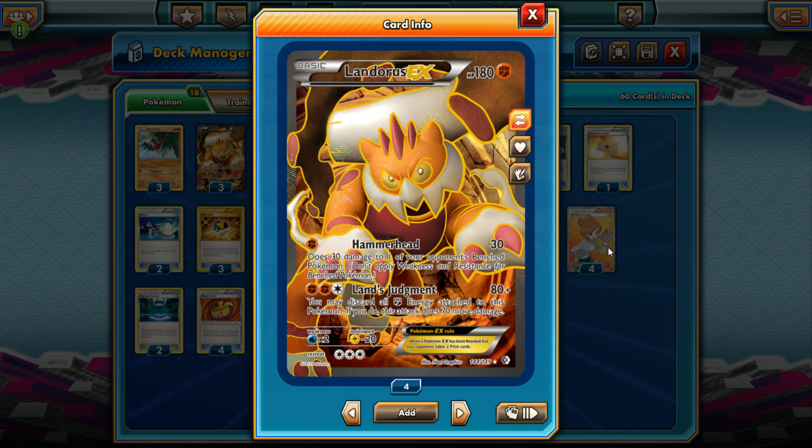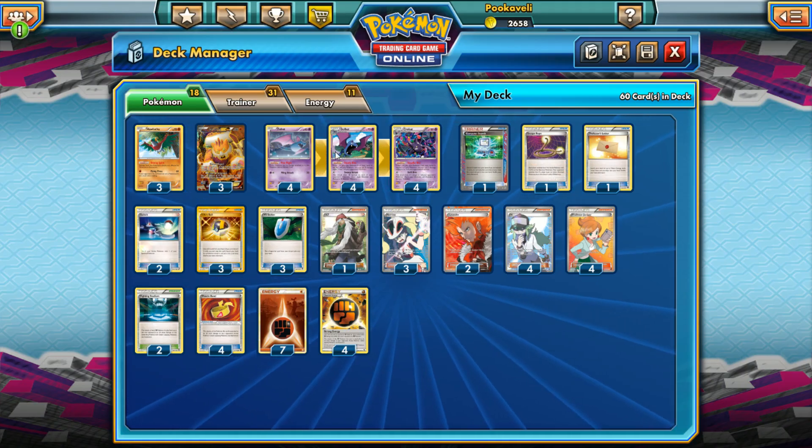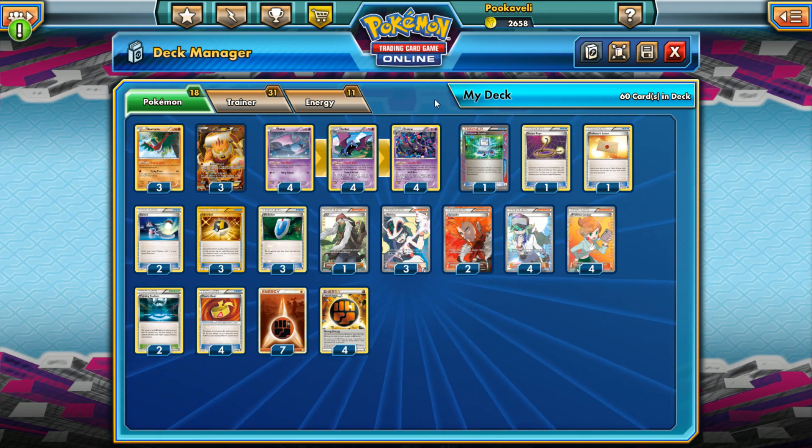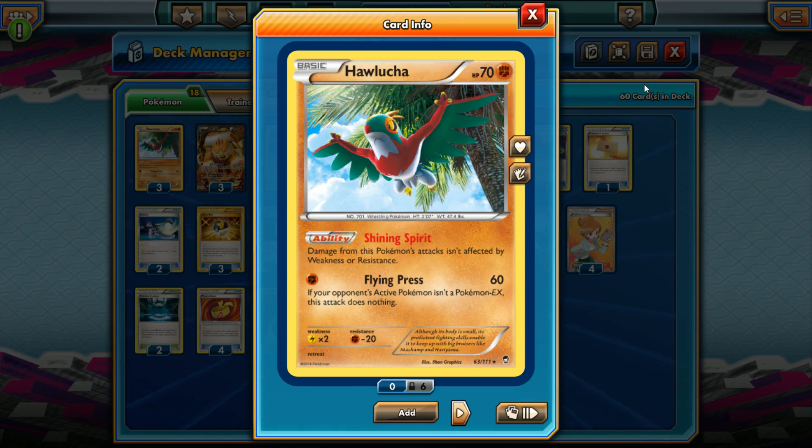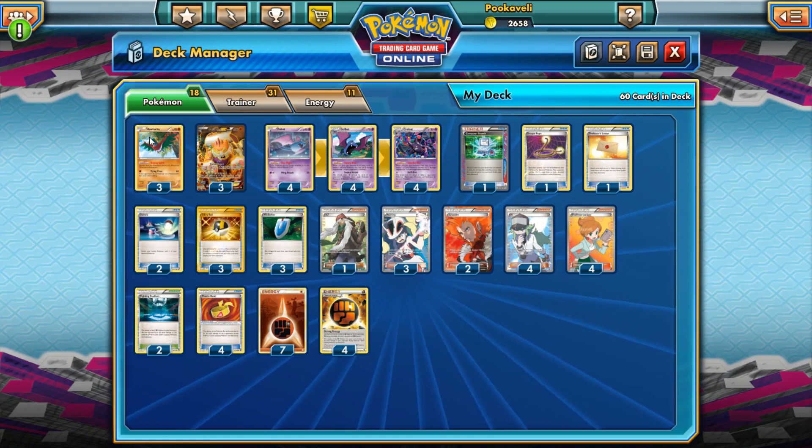Landorus and Crobat are a pretty decent pairing. Seismitoad EX is a big problem for Landorus EX, so we're running three copies of Hawlucha as well — a great hard-hitting Pokemon. For one energy, Flying Press is 60, but with Strong Energy, Muscle Band, and Fighting Stadium, we can hit for 120 damage for a single energy against a Pokemon EX, which is pretty big. Hawlucha is definitely an important player in this deck.